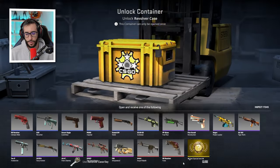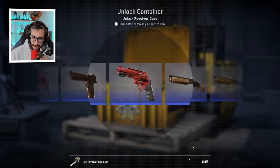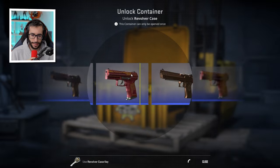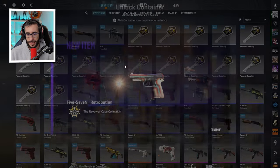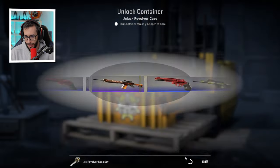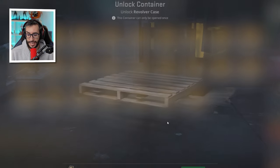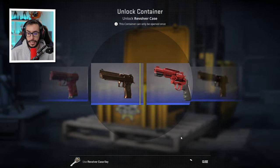I would swear this Revolver Case has always been cursed for me — I've opened it a lot but never gotten anything good. And now that it's worth two euros, it's even more frustrating. This box, just so you understand, was the cheapest box in the entire game — it only cost 3 cents, which is the minimum you can pay for an item on the Steam market. So there were tons of them because they were so cheap and plentiful.